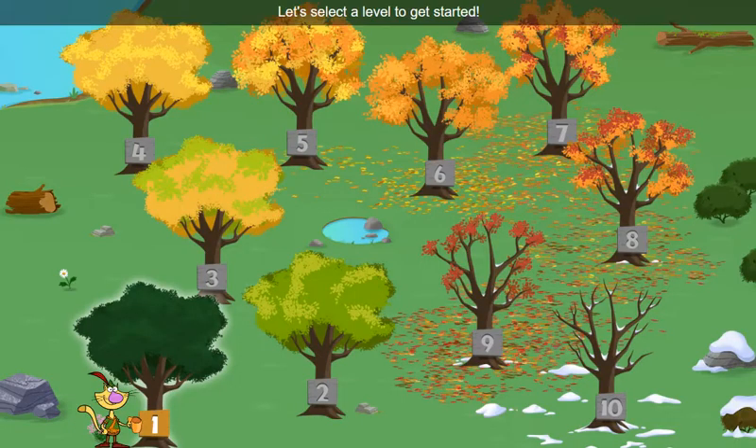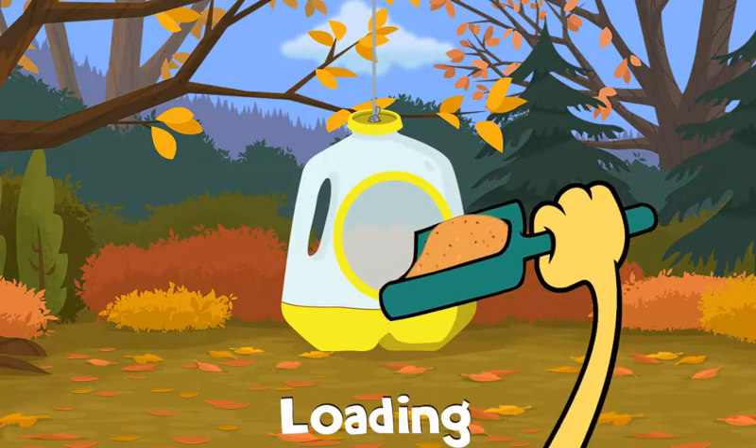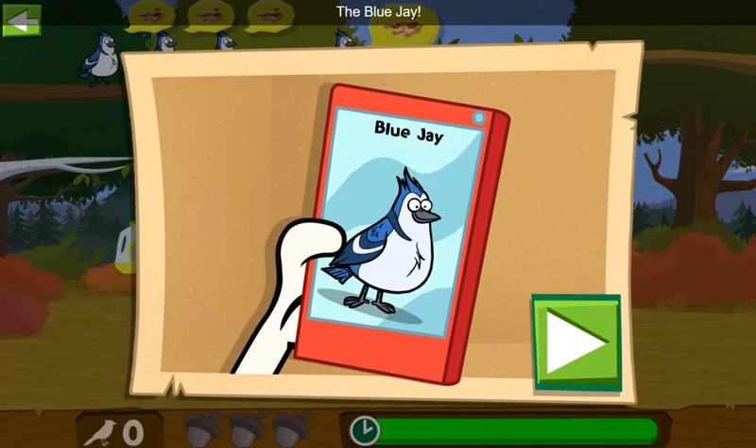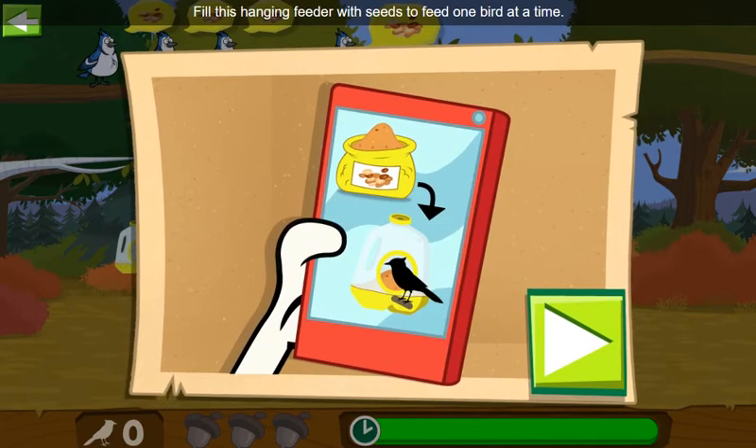Let's select a level to get started. The Blue Jay. The Blue Jay's favorite foods include bugs, nuts, and seeds. Fill this hanging feeder with seeds to feed one bird at a time. Onward and seedward!